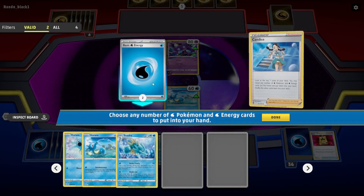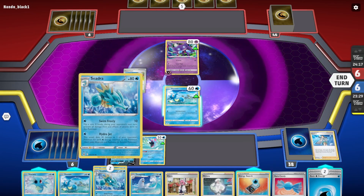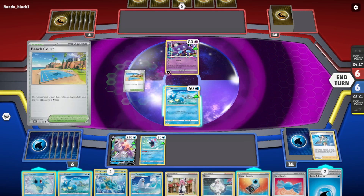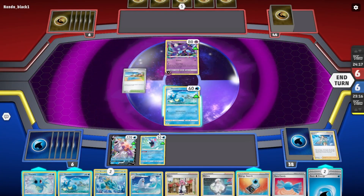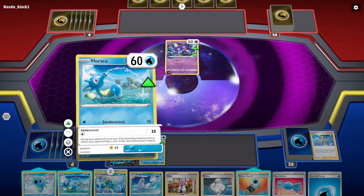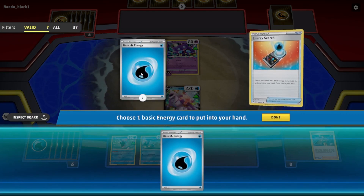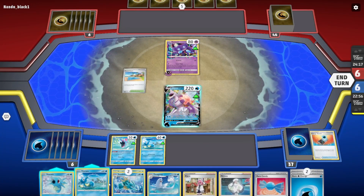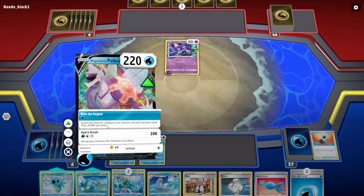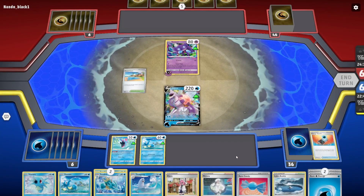We're going to attach it — get them all out! We've got two more Horsea and a Seadra. It's one retreat cost less, so I could retreat and put Palkia up there. Put the energy here, use Energy Search to grab another energy — done! So we've got energy there, Horsea on the bench, we want to put Seadra up next. We are done — search your deck for a stadium card and put it into your hand. We'll play that on the next turn.